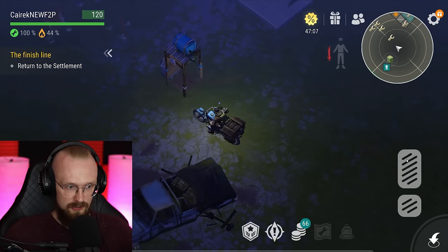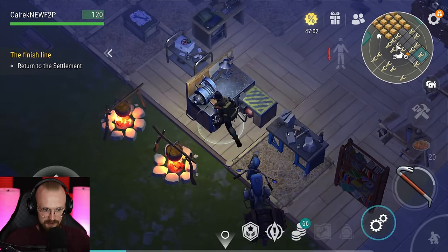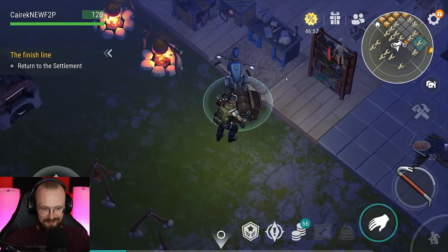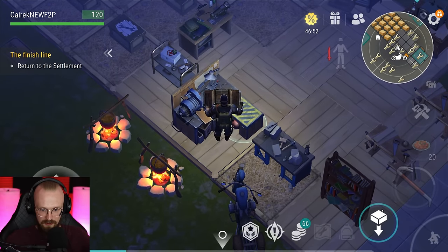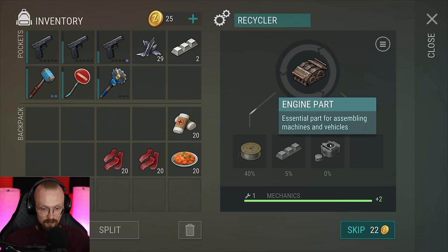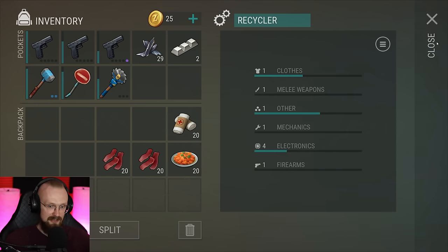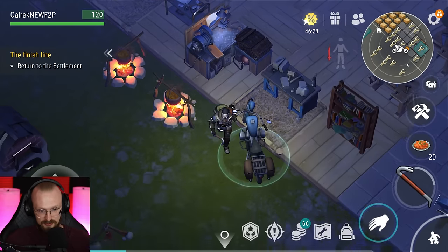But before we go to the sewers for the first time, I need to recycle this thing. First I need to clean up my recycler as I recycle a bunch of empty cans. Let's get this rusty engine and drop it over here — this is the first engine I recycle on this account. Here we can get some aluminum wires and aluminum bars. We have a 0% chance of getting engine parts, but I'm sure if we level up the recycler to max we'll be able to get those engine parts.